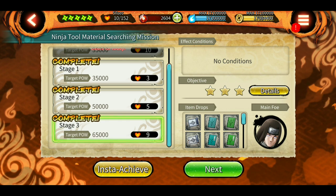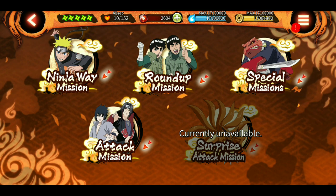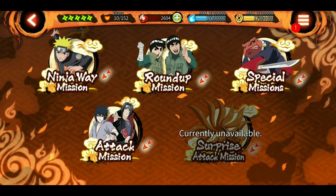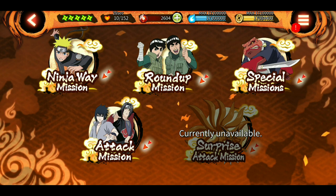Grind these missions and get ninja tool materials to make these awesome tools. They're really helpful, especially the attack ones with jutsu power increase — they help a lot and give both attack and jutsu nature power increase. I hope you liked this video and found it helpful. Drop a like, post comments or reach out on Discord if you have doubts. If you're new to the channel, do subscribe — we're so close to 1000 subs. Follow me on social media, links in the description. Until next time, sayonara!